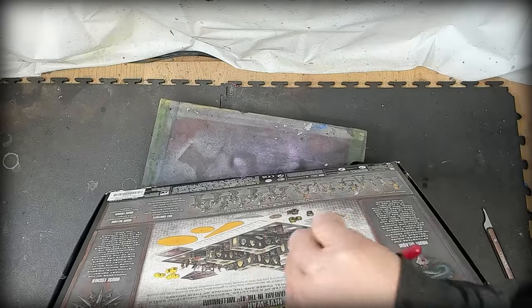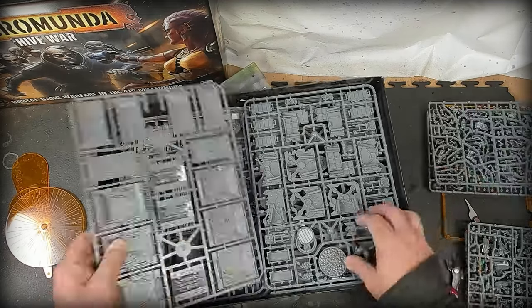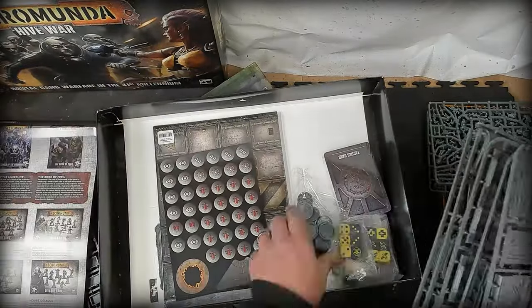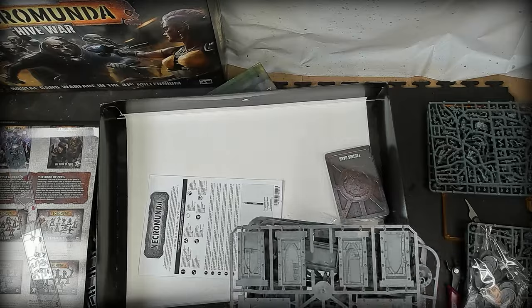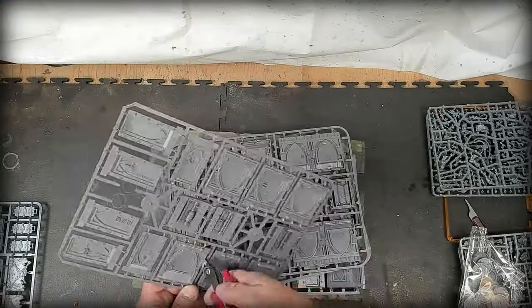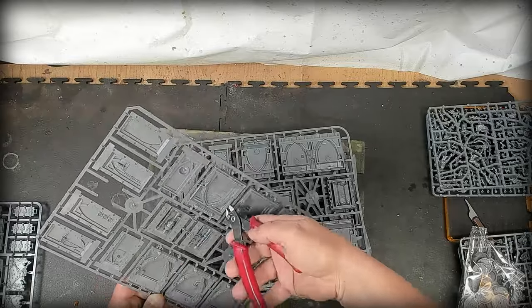Not having a knife near me kind of helps with not cutting my fingers so much. In this video we're going to be doing what I'm doing right here — you get tokens, books, sprues of the walls and columns, and you get a gang of Delaque and Eshers.